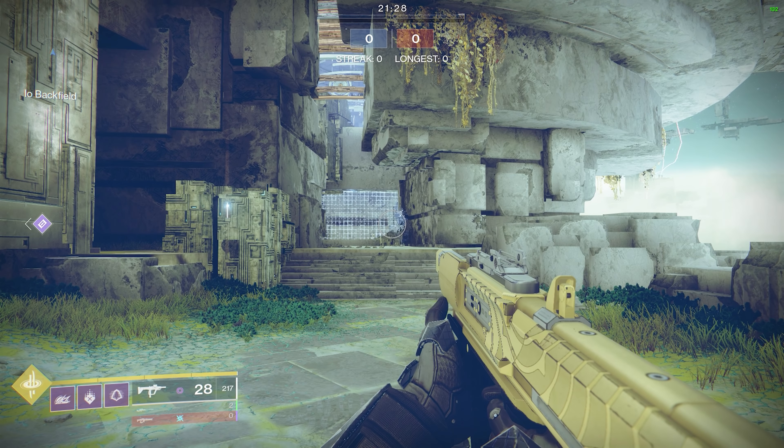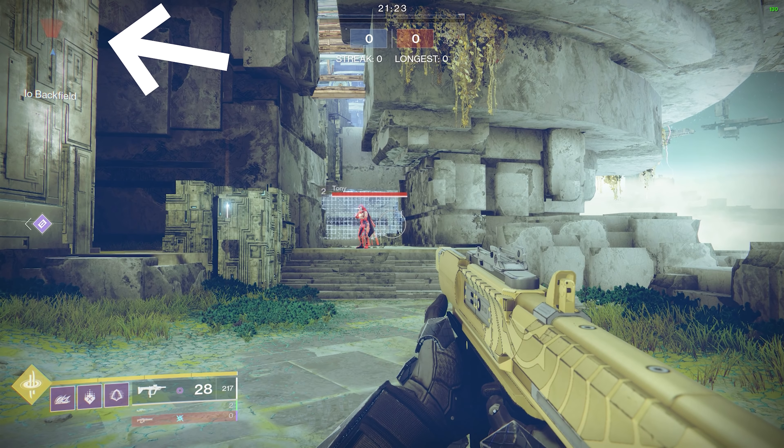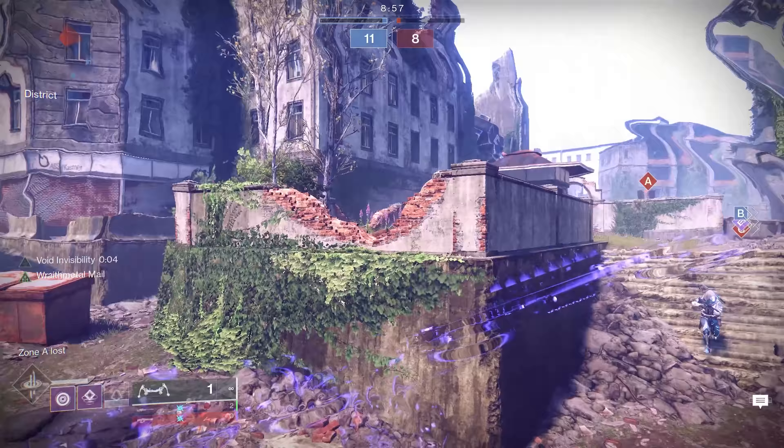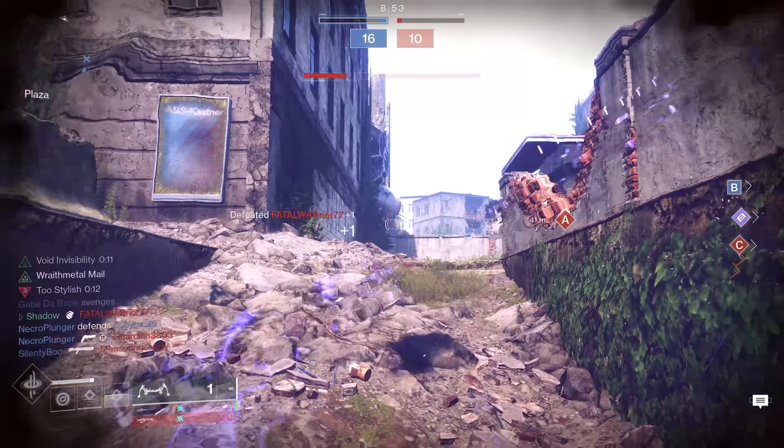Keep in mind that double jumping or beginning your sprint will put you on the radar regardless of whether you're invisible. So if you're trying to be stealthy while invisible, you're free to continue your sprint, but make sure you avoid starting your sprint while sneaking up on an opponent.